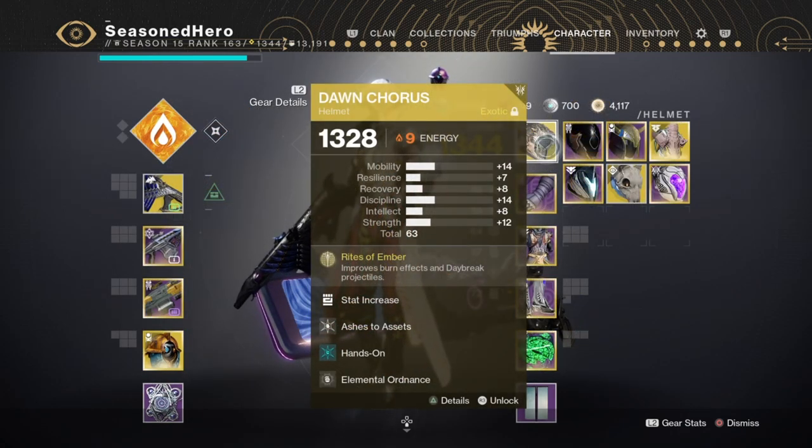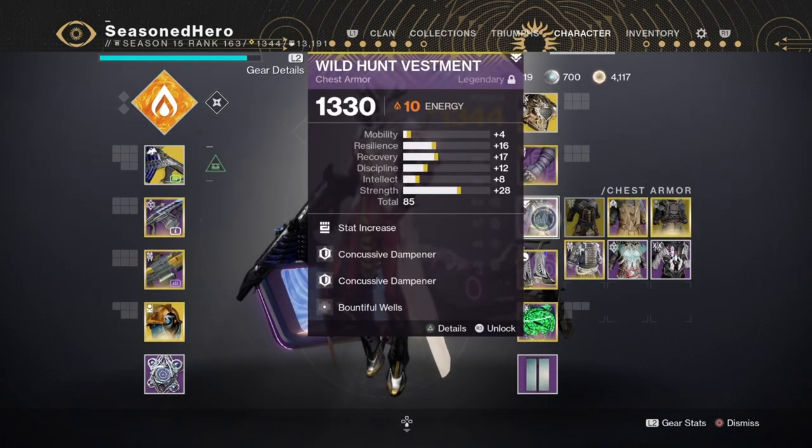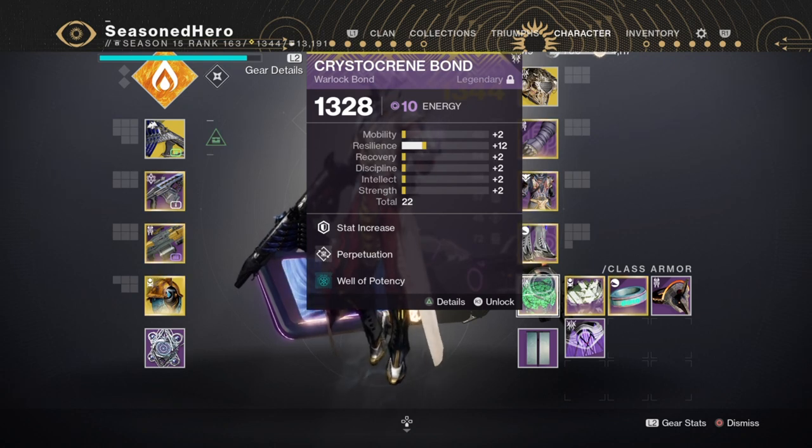Here's the full compiled mod loadout. For Head: Minor Strength, Ashes to Assets, Hands-On, and Elemental Ordnance. For Arms: Minor Discipline, Grenade Kickstart, and Melee Wellmaker. For Chest: Strength, Concussive Dampener x2, and Bountiful Wells. For Legs: Minor Intellect, Innervation, Fusion Rifle Scavenger, and Bountiful Wells. For Bond: Resilience, Perpetuation, and Well of Potency.